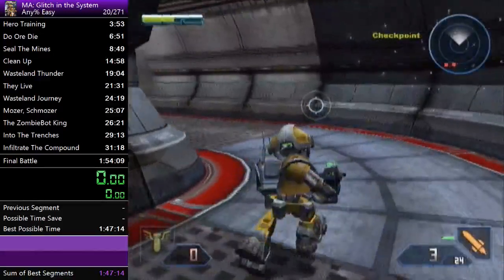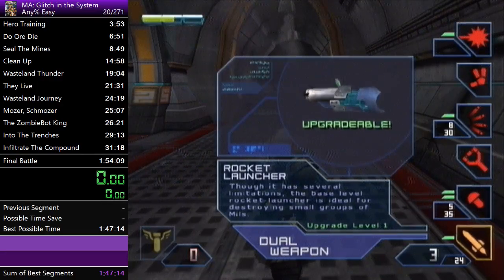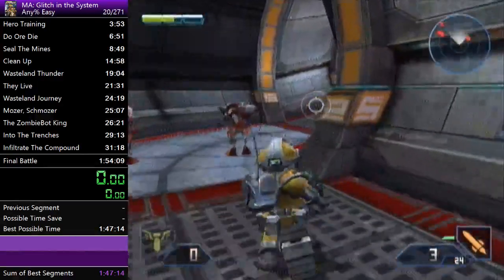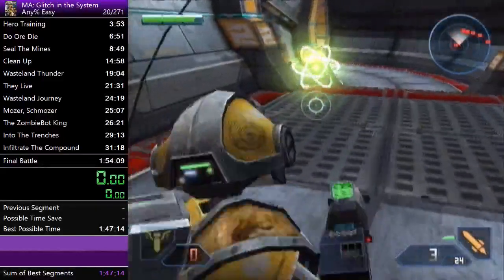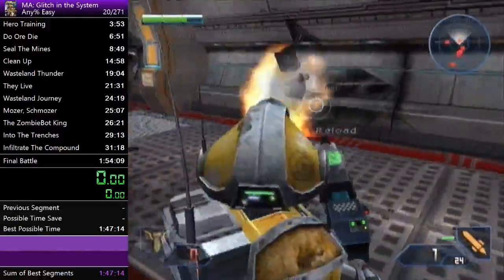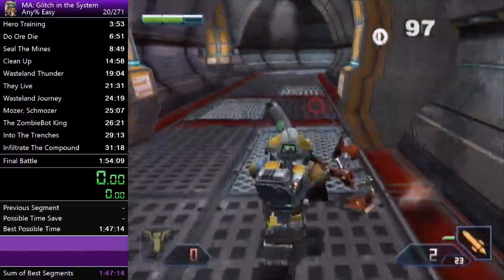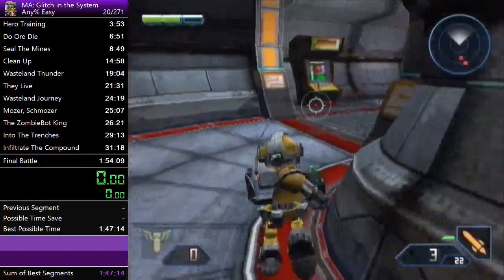Open the door. If you're too low on health, you can head over to the left and grab the health. Otherwise, you can skip across right here. I would jump over that window so you don't get blasted by the turret.